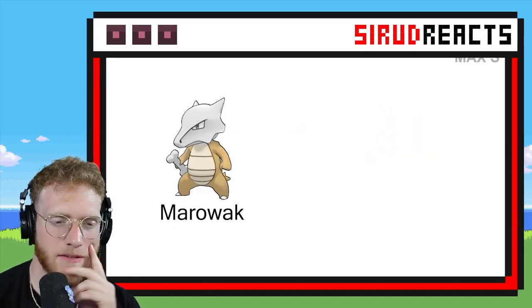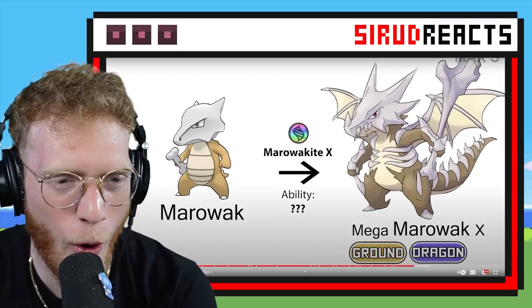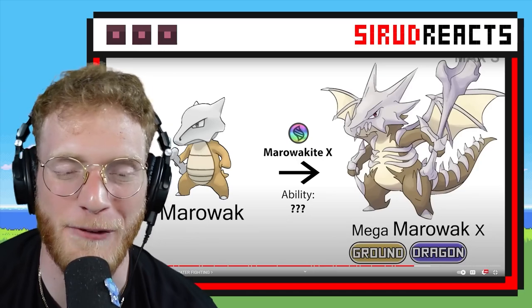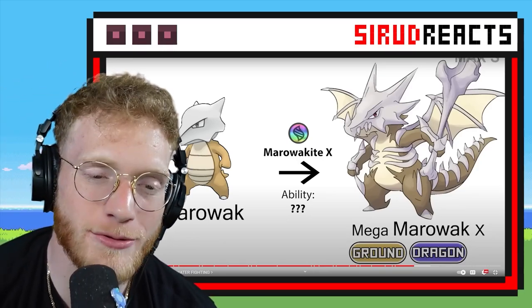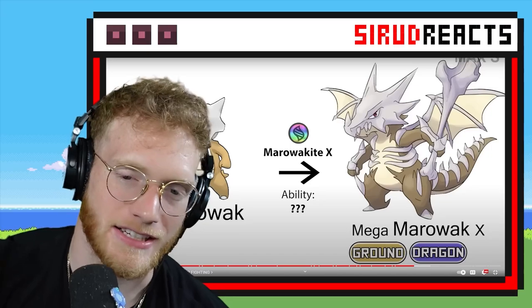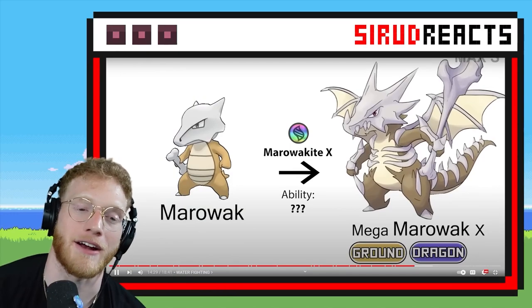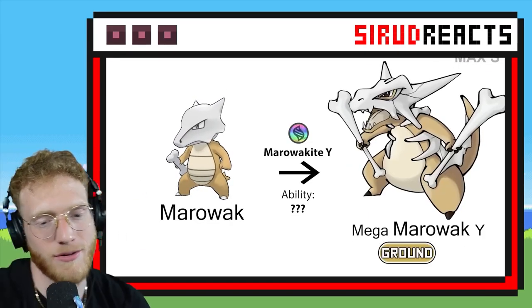Let's see a Mega Marowak — give me fire. That is sick. Is this one my favorite so far? It's got to be up there. When this creator adds Dragon type, he does not miss — he gets the wings right and adds a bunch of dragon features. He's even still got the giant bone club in his hand. The dragon Marowak is up there — I don't know if it's going to take my number one slot, but certainly very cool.